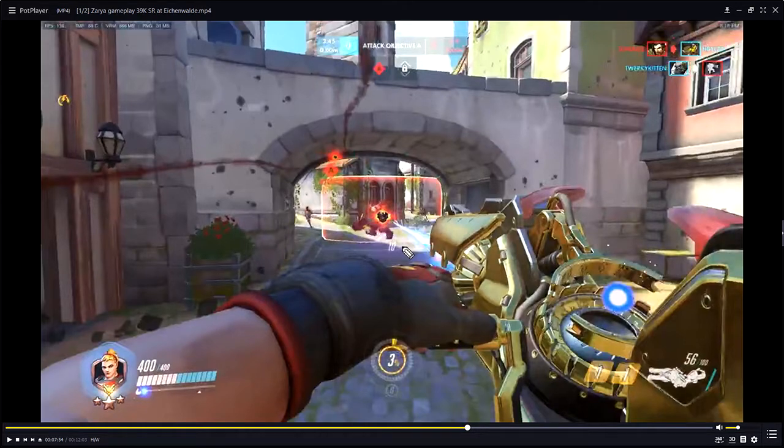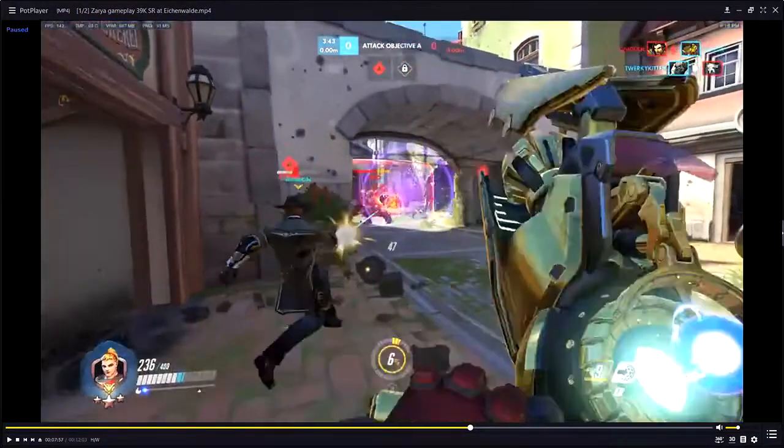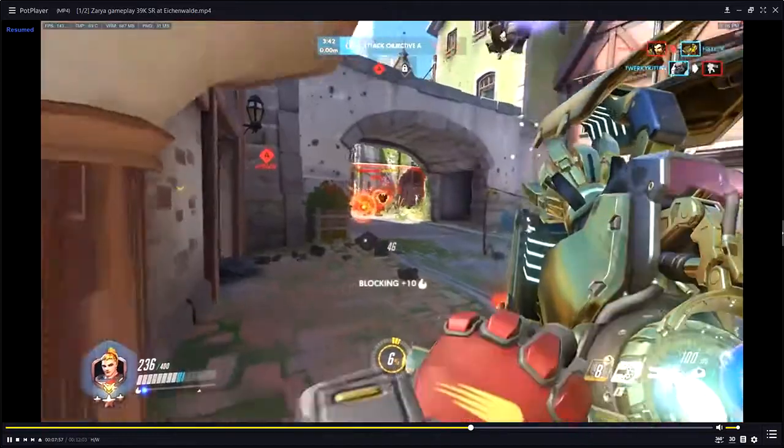Just let your team know: 'Hey, Lucio just died, I'm gonna use a rotation of barriers for energy — Winston, come up here and take some damage and we'll regroup and go.' You will be at like 90 energy before anything even happens. There's 50 now, you just need one more shield to be at 90.